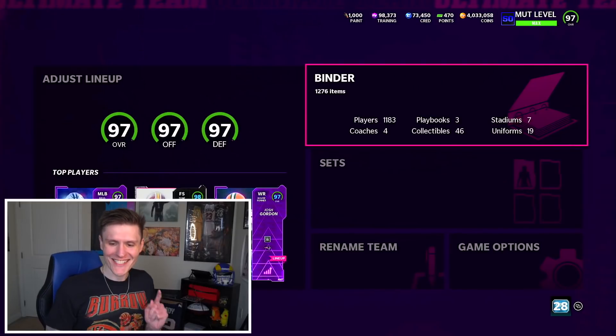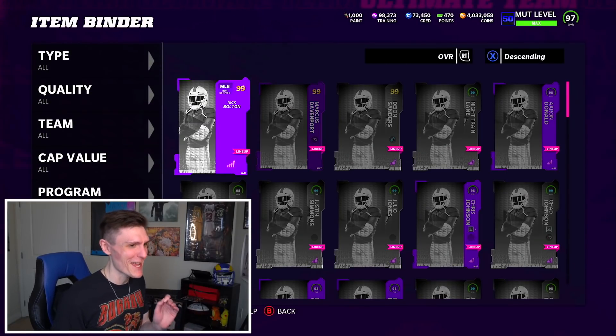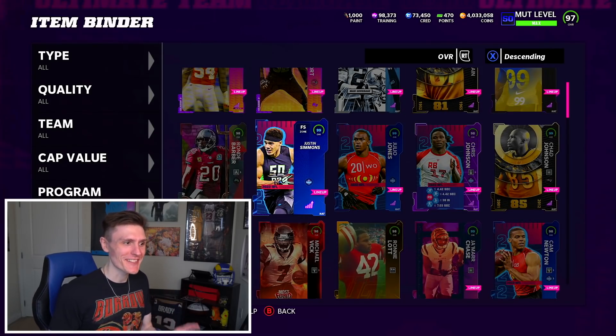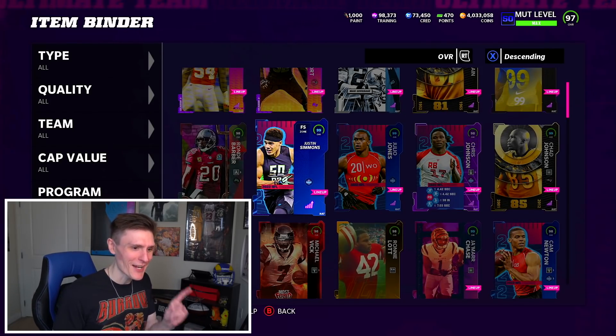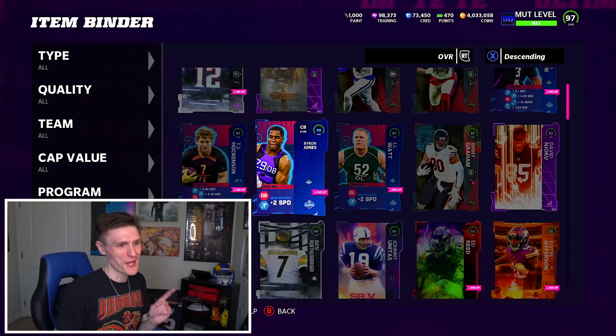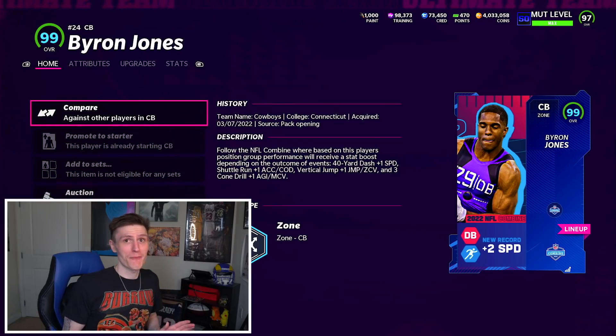The pack-in-place series will be returning day after tomorrow. Now on to the combine players — we got some absolute flames from the combine promo for free. Justin Simmons got boosted to a 99, Julio Jones got boosted to a 99, and Byron Jones also got boosted to a 99 overall.